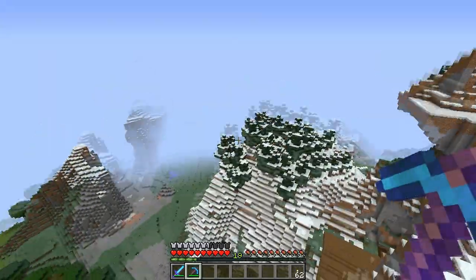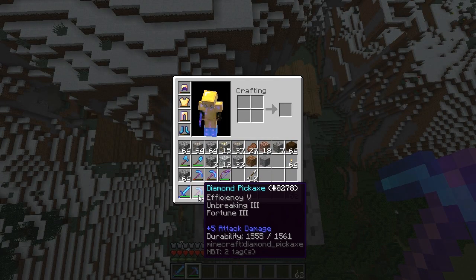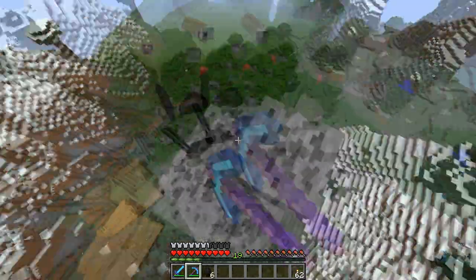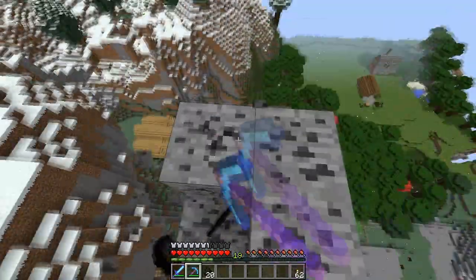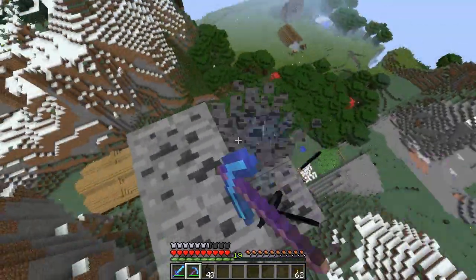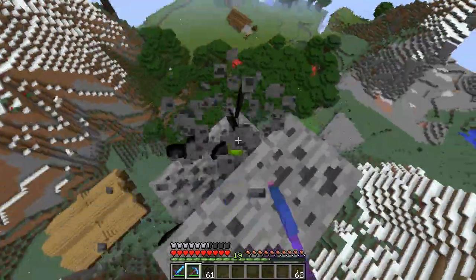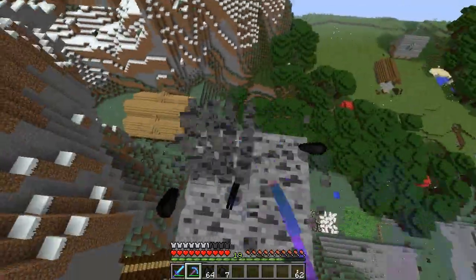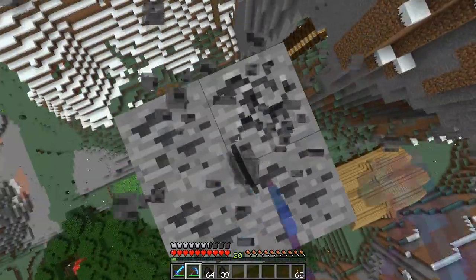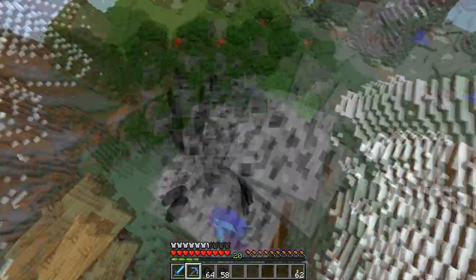How are they guys, welcome back - we are about a couple of hundred blocks up and we're about to fortune this. I've got efficiency five, unbreaking three, and fortune three which is the most important enchantment for this. Let's get this going - I'm probably gonna reach level 20 because we do have quite a lot of diamonds. Hopefully get like at least two stacks of coal. We've already got at least a stack - I don't think we're halfway down, so that is good. We can see our village from here. Let's mine all of this.